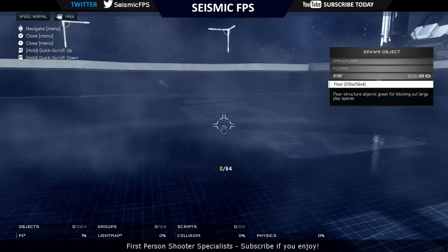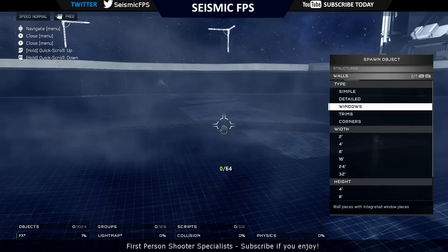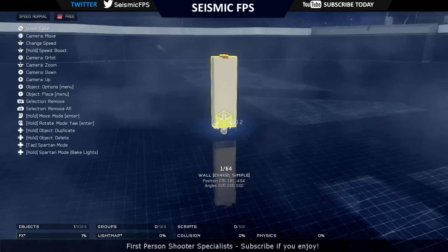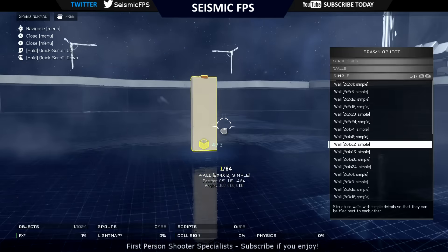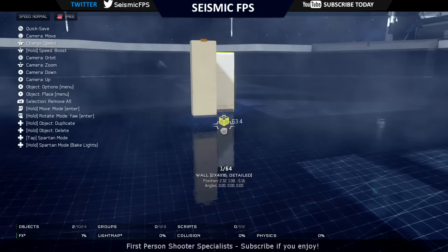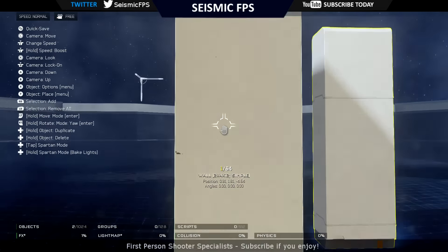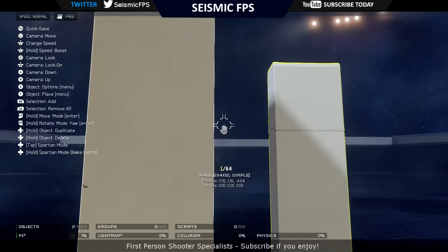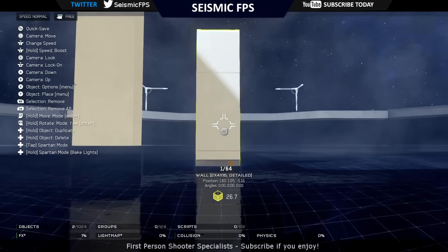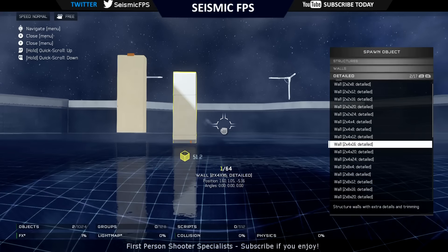Let's get on to the walls. So there's simple, detailed, windows, trims and corners. I'll go with something in the middle. There's a simple one, and next to that a detailed one. Detailed walls and simple walls don't actually look that much different. The simple one has nothing on it, whereas the detailed one has a bit clearer colour and some lines going through it. Not really that much difference.